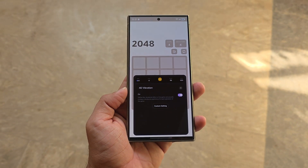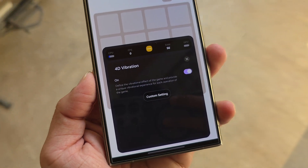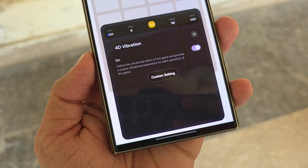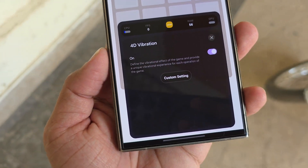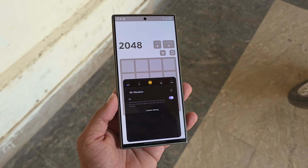The new 4D vibration system makes games feel more realistic. You can set vibration patterns for actions like long press, single tap, or power tap. There are different vibration styles such as intense, crisp, rapid, faint, and even aggressive, giving you more control over how your phone feels during gameplay.